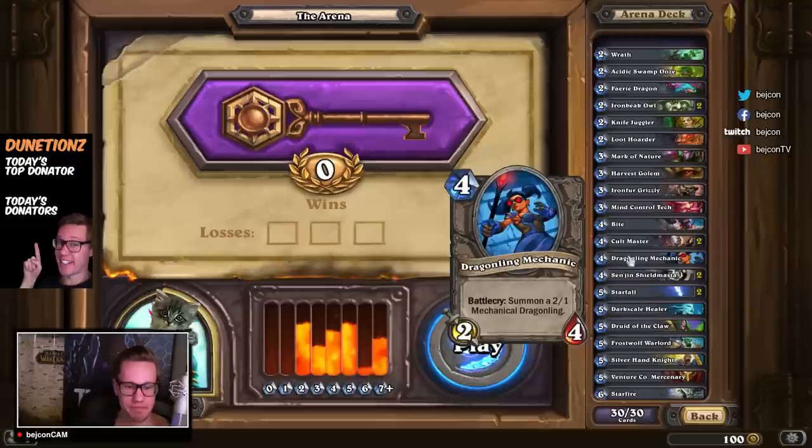Dragonling Mechanic — not much to say about this card. It's basically a 4/5 for four mana. Yet again, when it's spread on two targets I think it's really good, because the opponent can only deal with one of the targets, or has to spend several cards dealing with two targets — which is always good for us, since we only spent one card getting the two targets out.